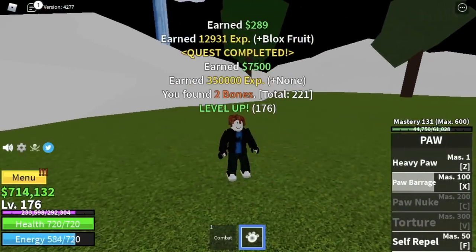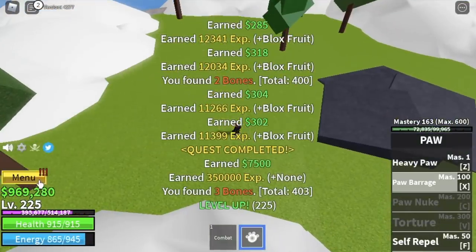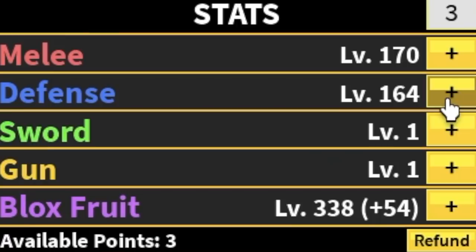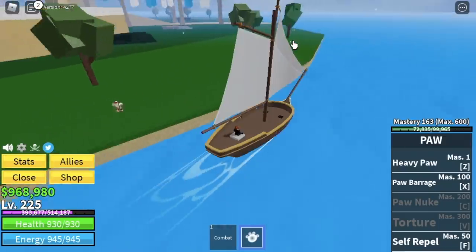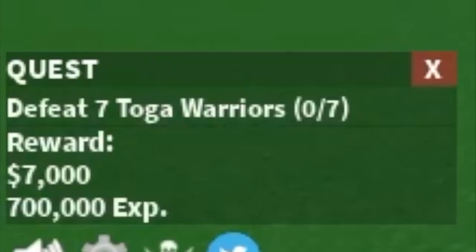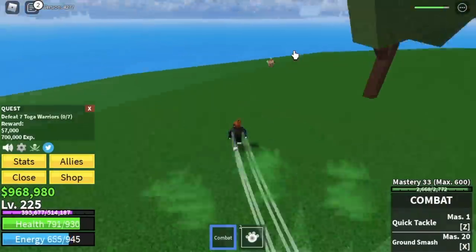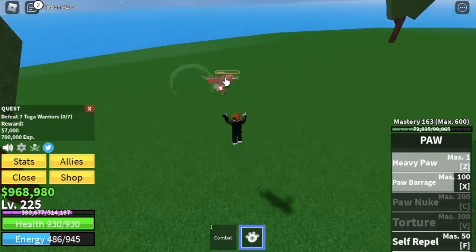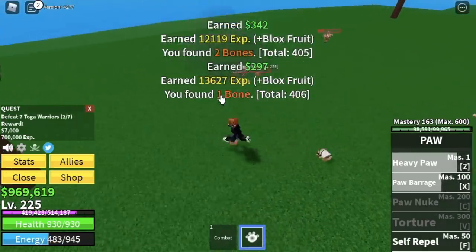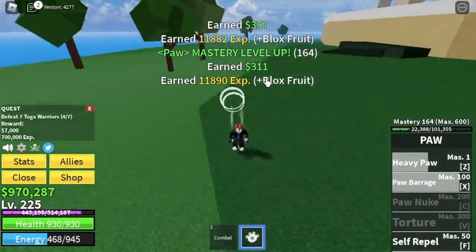When you reach level 225, stat check: 170 melee, 164 defense, all in Block Fruit — 338 total. Next up is the Coliseum. We'll start with the Toga Warriors — defeat seven, lure four twice, then lure three more for one quest. The goal is to reach level 275.